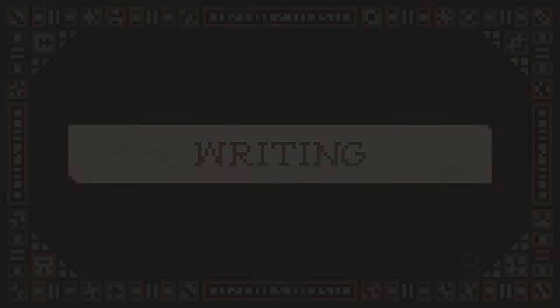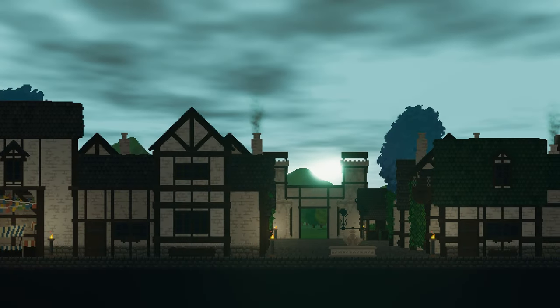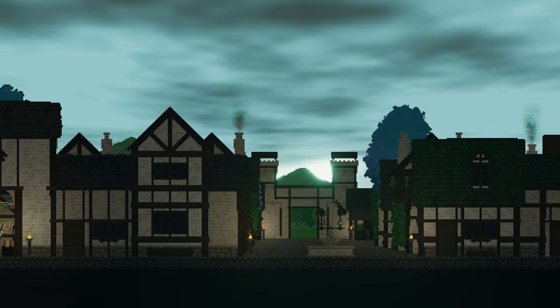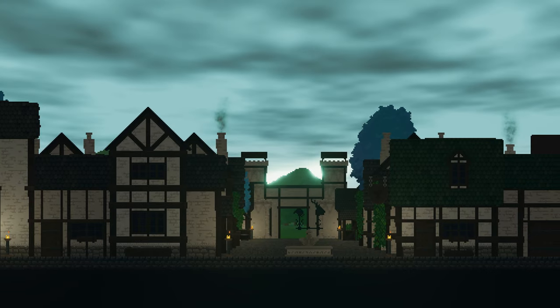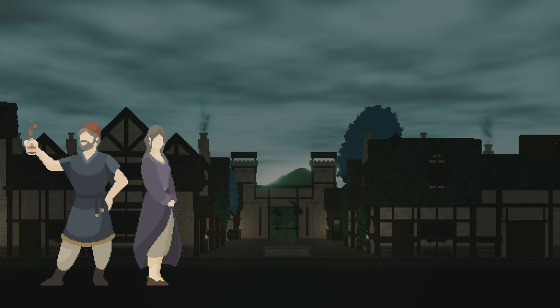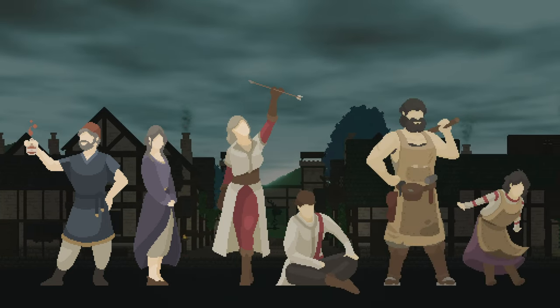Now let's dive in. First, we wanted to write the characters for the main shops in a slightly different way than you would perhaps generally expect. Each of our main shops, for the most part, has two keepers. For our three examples: the apothecary has a husband and wife, the boa has a master and apprentice, and the blacksmith has a father and daughter.